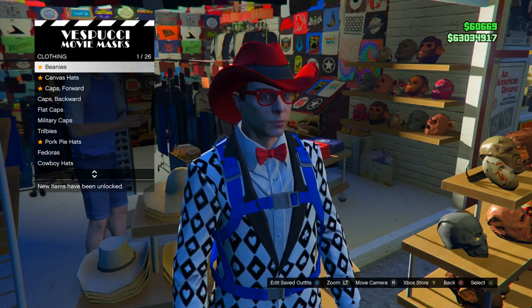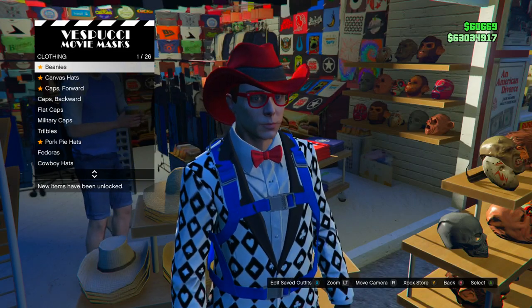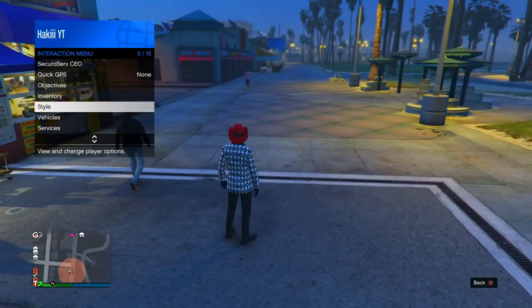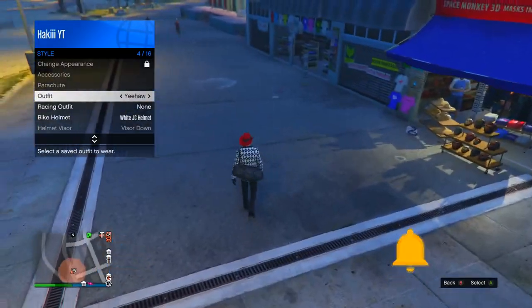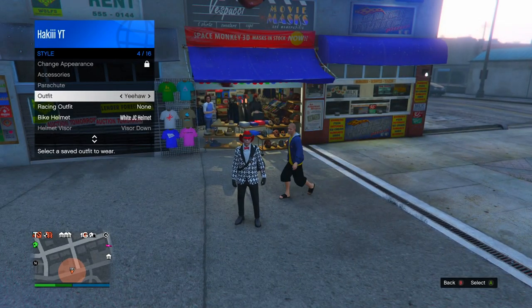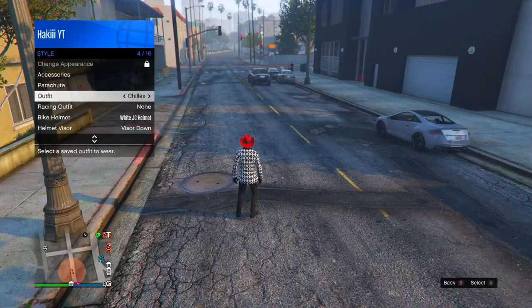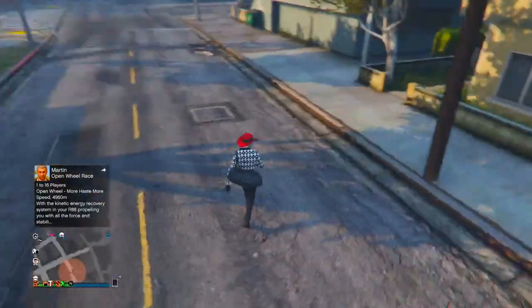There we go — we did it. So let me recap: you want to get the perfect drop on the left side of the mask shop and spam right d-pad as soon as you land. Then go into edit saved outfits and save this as an outfit. You'll see the parachute falls off. Then go into the interaction menu, go to style, click on the outfit you just saved, and boom — there's the beautiful duffel bag. Note that you won't be able to change outfits at this point. To fix that, go into the interaction menu and kill yourself. When you respawn the duffel bag will be gone, but go to interaction menu, go to style, change your outfit to anything, then change back, and the duffel bag will be back on your character.